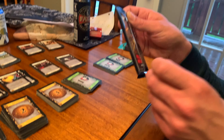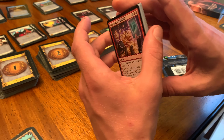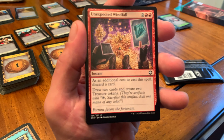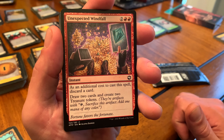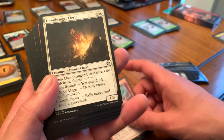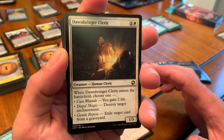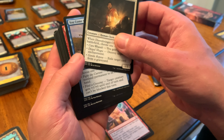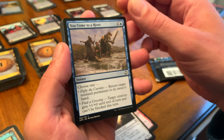Nice and easy. So we've got Unexpected Windfall — it's an instant. Then we've got Dawn Bringer Cleric. He looks pretty happy. And You Come to a River, an instant. I think I have some of those already.